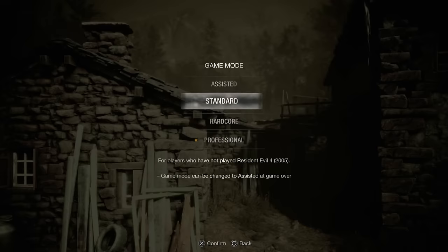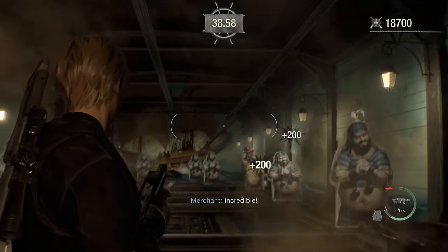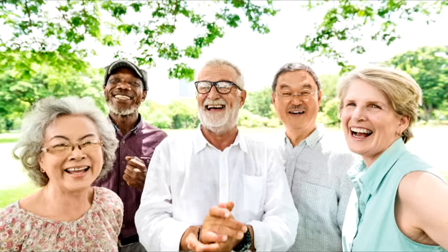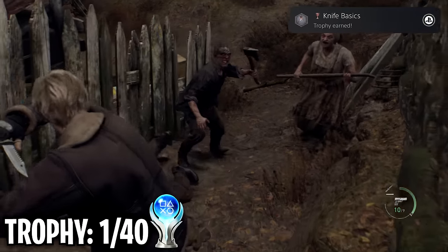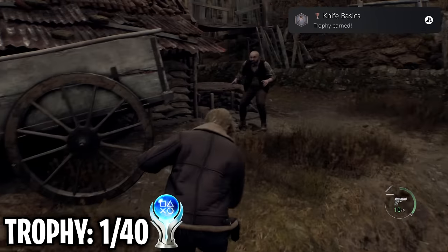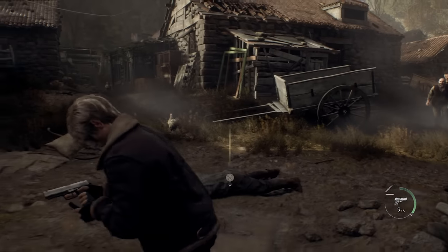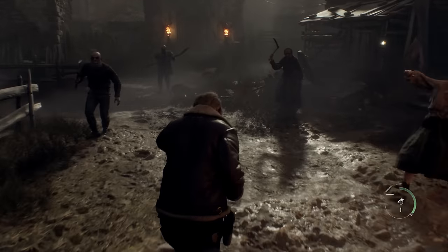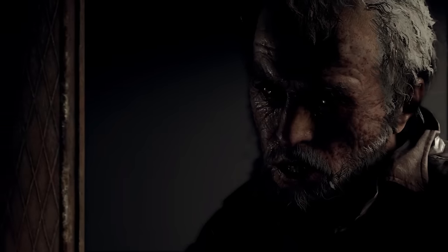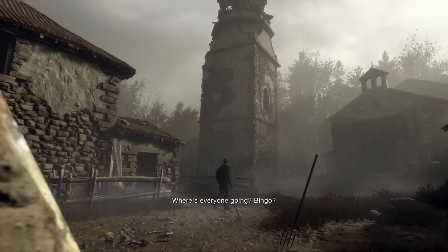My first playthrough is going to be on Standard Difficulty while trying to get every missable trophy there is. I get my first trophy after coming across the first enemy type of the game — elderly people. I parried one and got the 'Knife Basics' trophy. These grandmas and grandpas were not playing around. But after fending off the villagers for what felt like forever, they decided to leave me for their daily game of bingo.